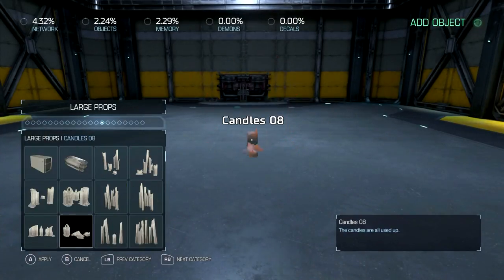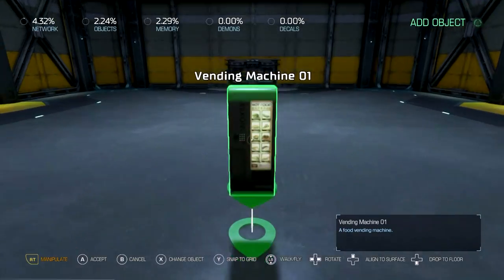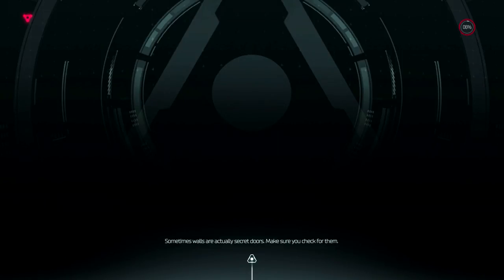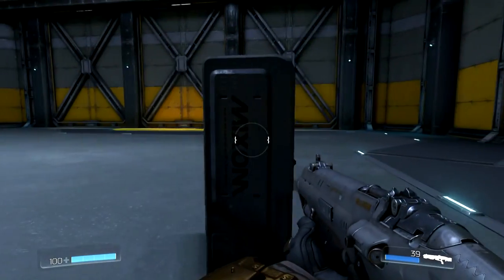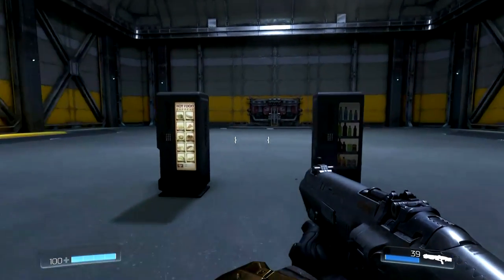Let's go to large props — it's pretty far down the menu. There they are. There's one, there's two. Now by themselves they do nothing. Shoot them if you want but they do absolutely nothing; there are no interactables on them whatsoever. There are no interactable parts on them. I wish there were, but there aren't.